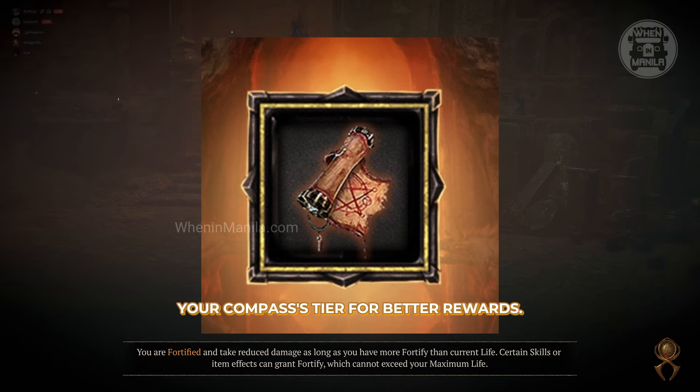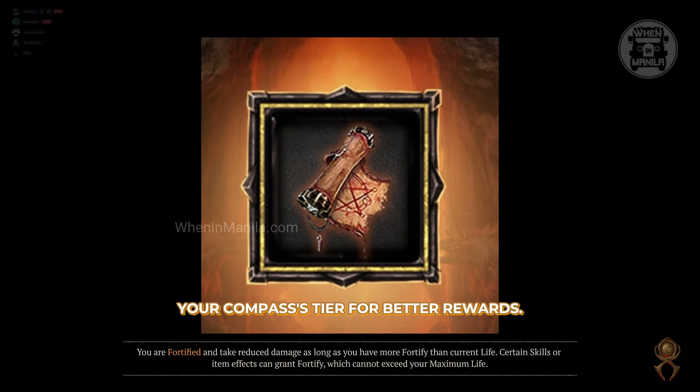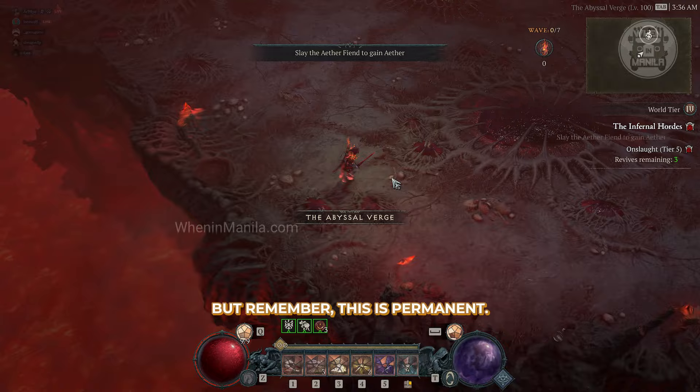Use Abyssal Scrolls to upgrade your compass's tier for better rewards. But remember, this is permanent.